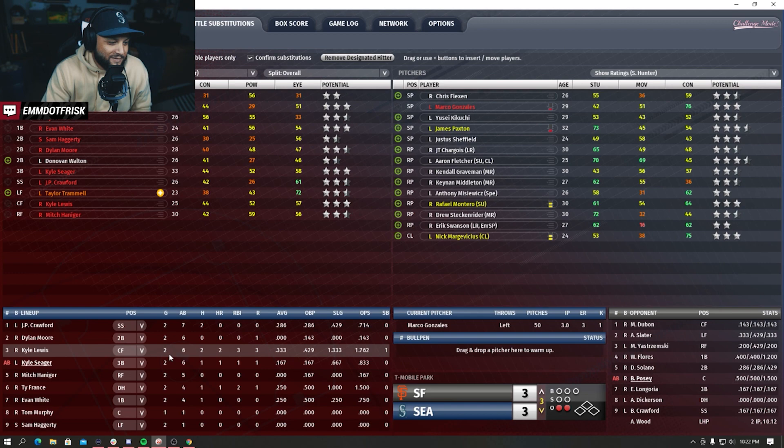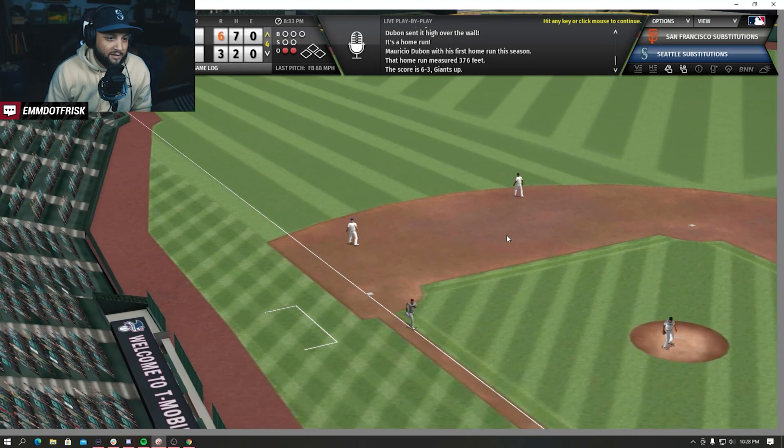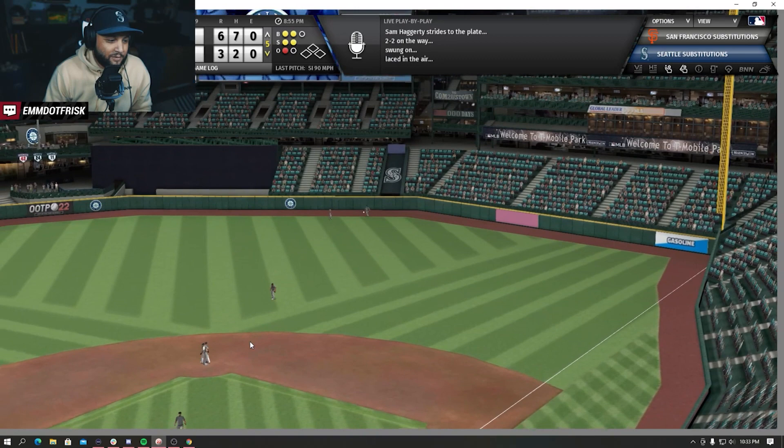Oh no - we threw one pitch too many. Jaren Nullet - that's gonna bring it to 6-3, that is not ideal. Crooked number here in the fourth. Really missed the full team Out of the Park league we had. Haggerty is gonna go to third - no, two. We probably could have gone three there. I can pitch a little bit more if I need to, but not necessarily the matchup I was looking for.